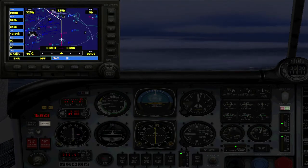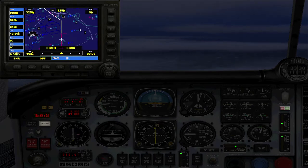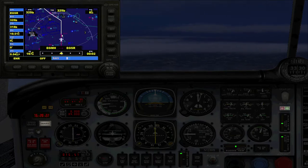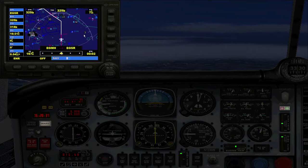We can't scroll this map up and down like in the flight planner - you can only zoom in and out. We're coming up to a turning point in three minutes, though it's not really a turning point as such because we're going straight over it. You can already see the destination - that's how fast this plane is. Let's get rid of the GPS and get back to where we were.